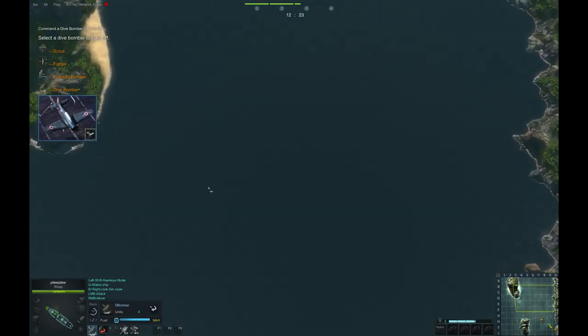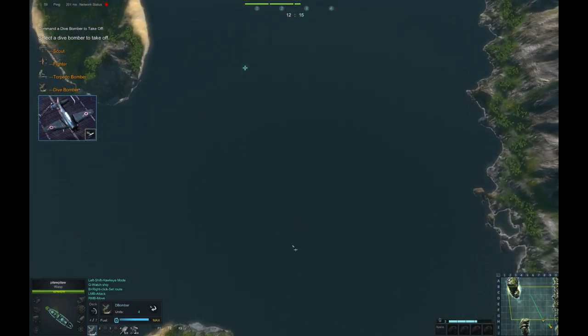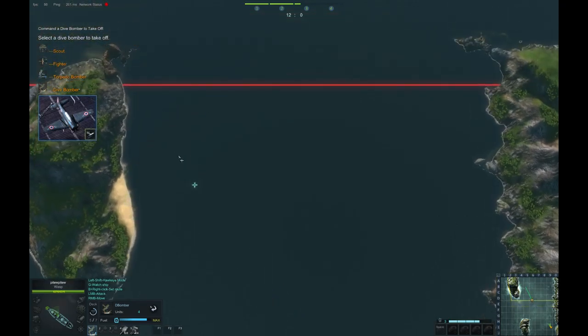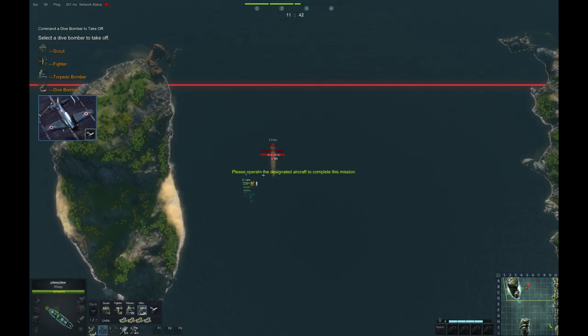Send out your dive bomber. Group one is in position, heading to target destination. Group one is on standby. Flight formation under attack — enemies everywhere! Let's take them out.